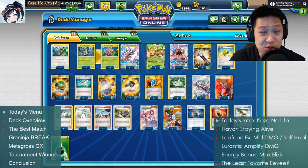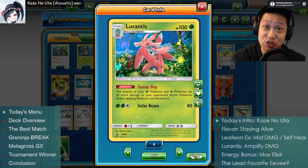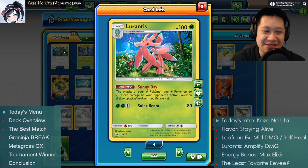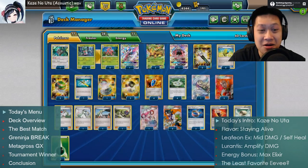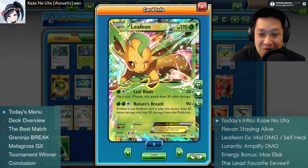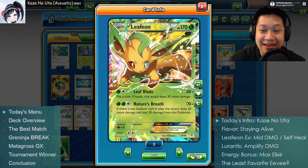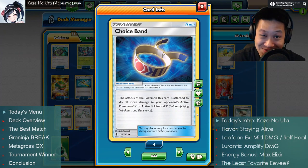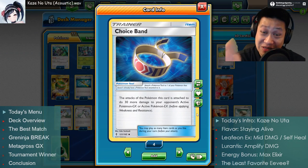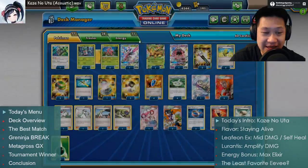What else helps Leafeon? The other Lurantis — the other master. This one enhances Leafeon's damage like a cheerleader. Sunny Day: your Grass Pokémon do 20 more damage, which includes all of them — even the master, as well as Leafeon. So 120, add 20 — that's 140. Add another Lurantis — 160. Add in the Fury Belt, and you can get one-shot KOs. We also have the Choice Band in here.